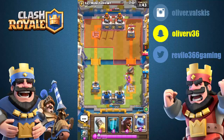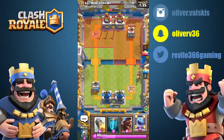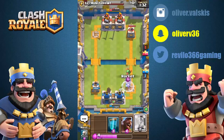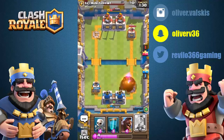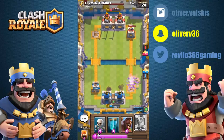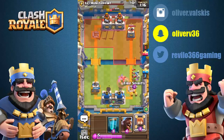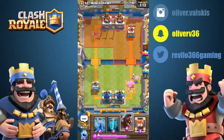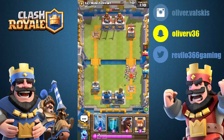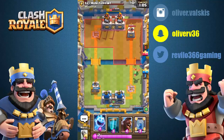That actually worked! Mirror hog rider in the back. I only have six elixir - tell me when you have ten. I have ten elixir right now! We have to defend first. Do you have zap? Come over here little boy. Shut down for days - we gotta save up for mirrored hog rider.